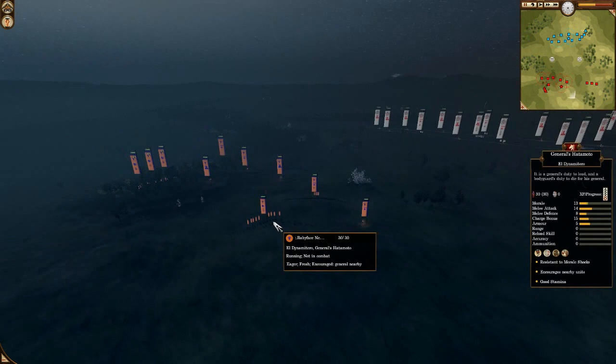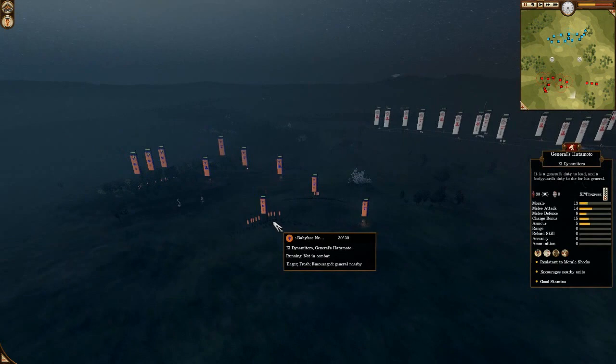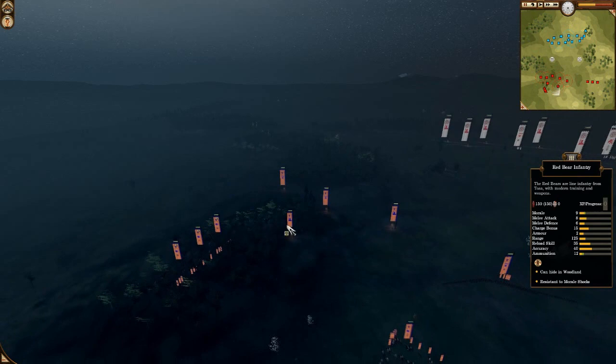On the right side: Red Bear, Red Bear, Red Bear — 3 of them. Then his general is a Moral General, full out I think. Then a Red Bear in the back, so 4 Red Bears in total. Then 1, 2, 3 Yeriki.